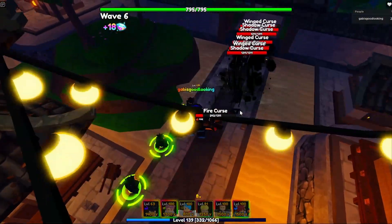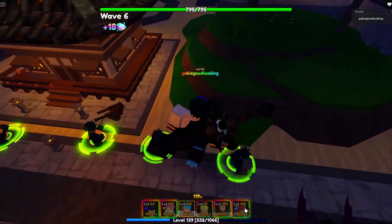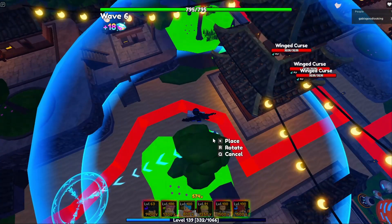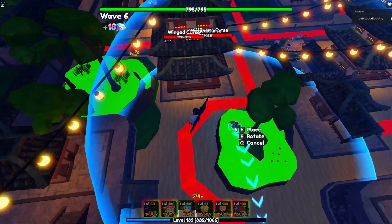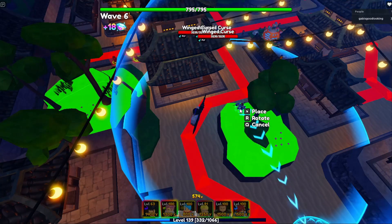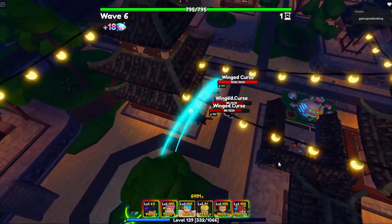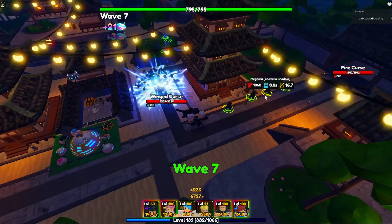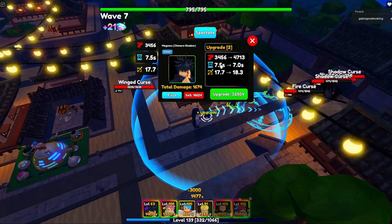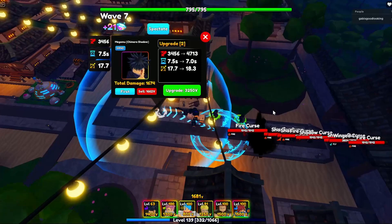Let's see if he attacks flying units too — no, he does not. So we'll place a heal unit here so we don't lose. Now we have all four heal units placed. Let's go ahead and start the upgrades. I'm not even going to focus on the damage numbers right now — I just want to see the brand new abilities.